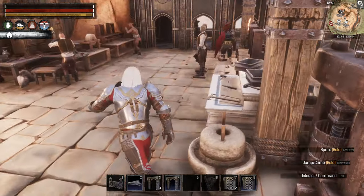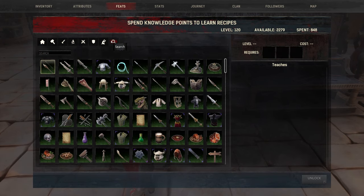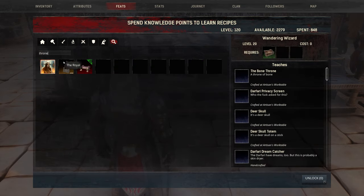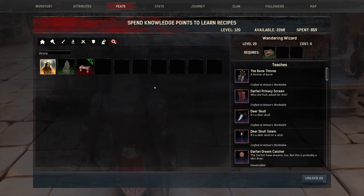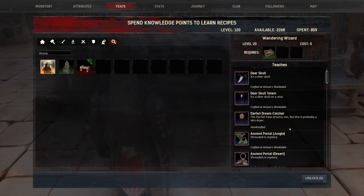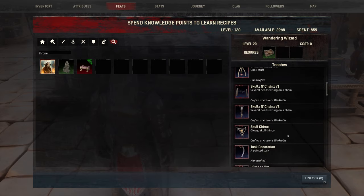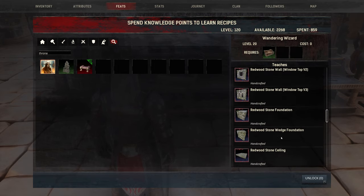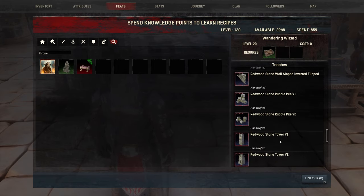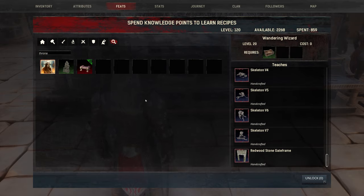Let's start by making ourselves a throne. I'm going to go into my feats and search for 'throne.' This is the normal throne the game comes with — let's learn that. Wandering Wizard has a bone throne but that's not really the kind of style I'm going for. It looks like the stone throne is really our only option. There was also possibly a throne with Immersive that I removed.